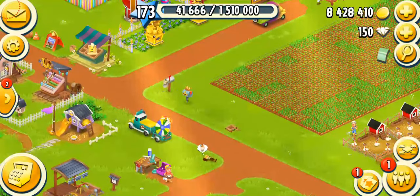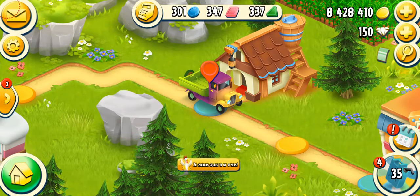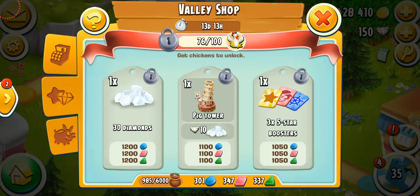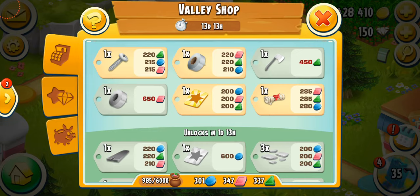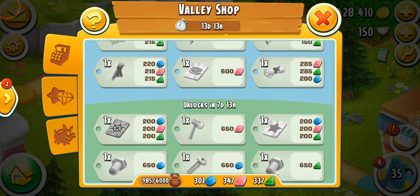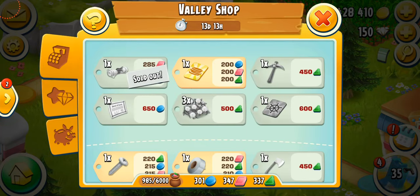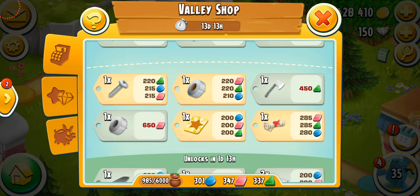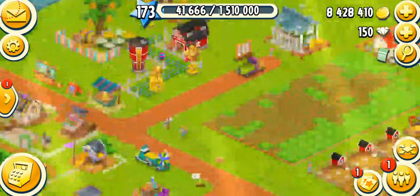The next way is the valley shop, which is a very famous method. I feel like almost 60 percent of players play the valley just for expansion permits. Here in the valley shop I've already purchased one expansion permit and there's another available. If I scroll down there are around three expansion permits I could get from this valley. It's very random — sometimes you can get one, sometimes three, and if you're lucky maybe up to four. I honestly only care about the expansion permits in the valley, not the decorations. They just cost tokens, so I'll purchase one right now.